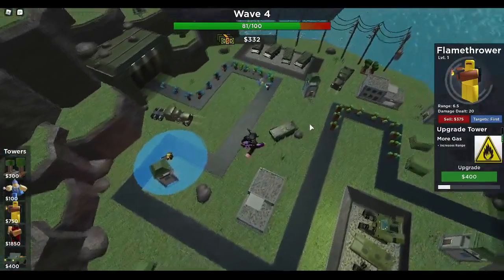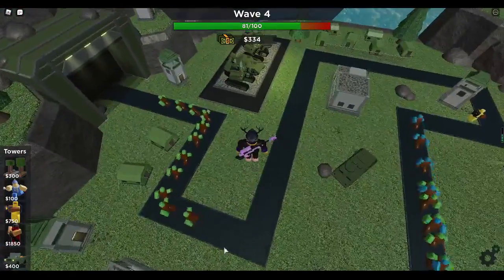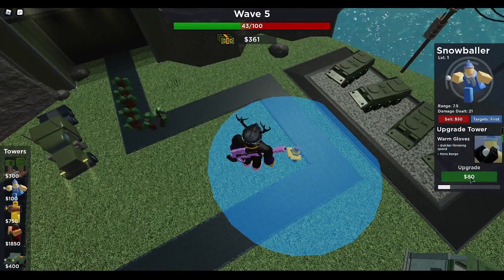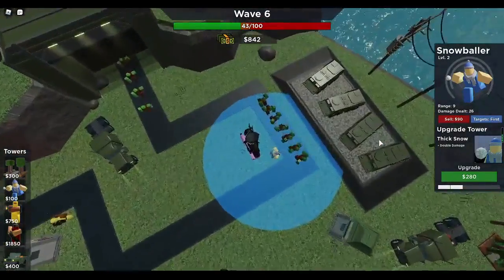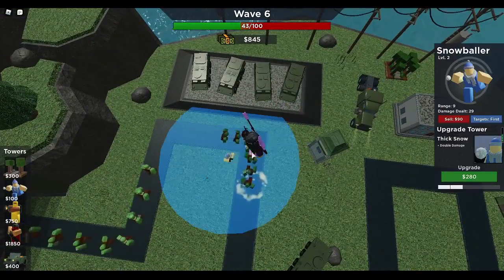The cool thing about Flamethrower is that it got a buff — like a massive buff — probably like two updates ago, which is really nice. We can upgrade the Snowballer for only $80. We're going to level two now, so its range is big and it throws fast, and that's about it. Not bad.